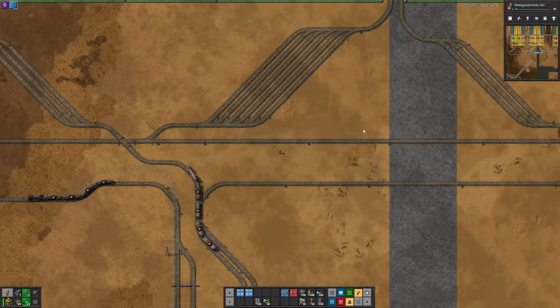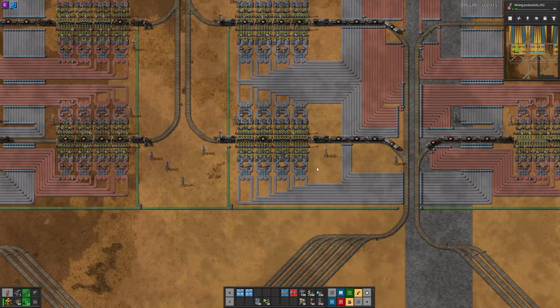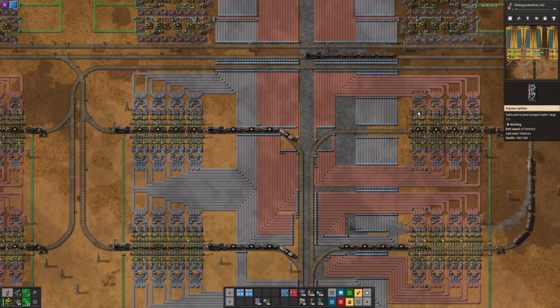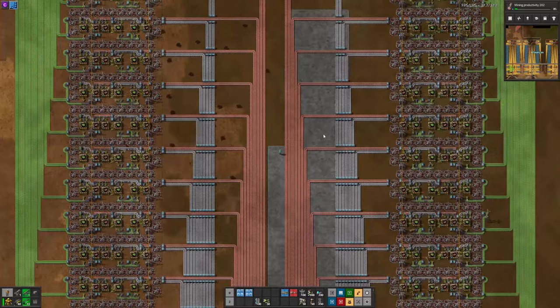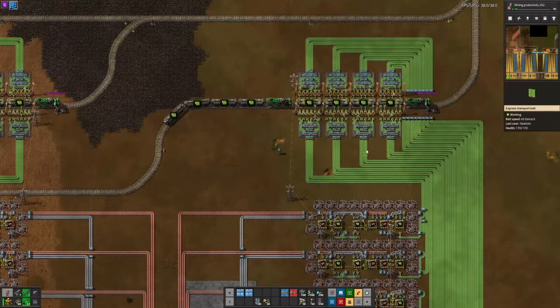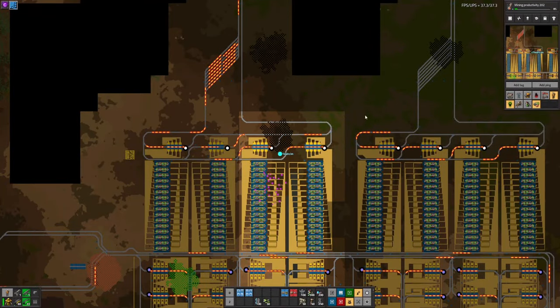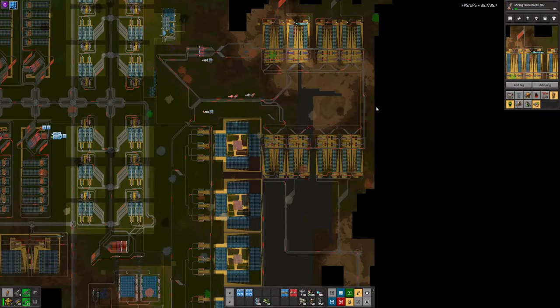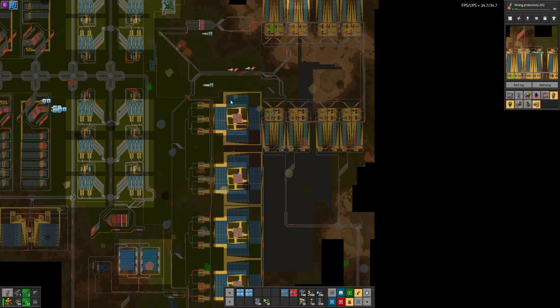Iron comes up the top, copper comes down the bottom. They come in here, unload 16-belt stations, and just filter the airway up. And at the moment they're being voided. These green circuit trains don't interact with the green circuit supply trains at all.